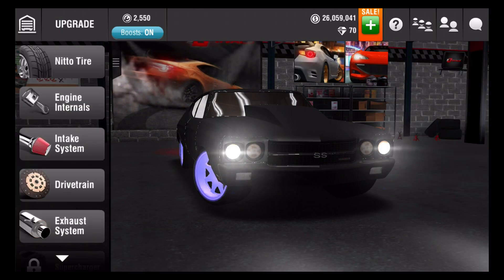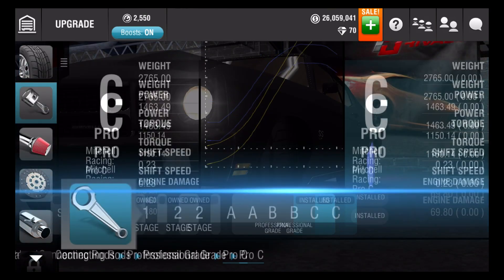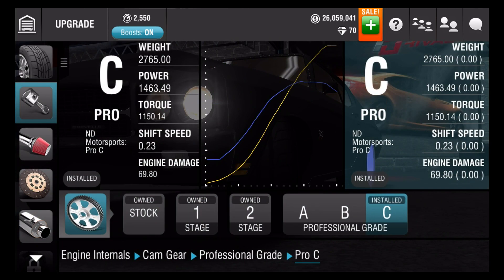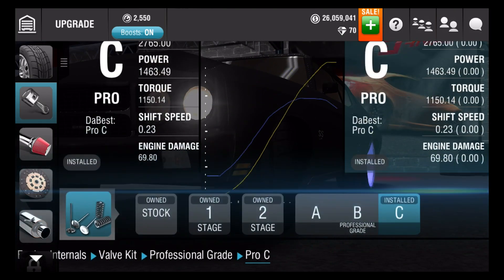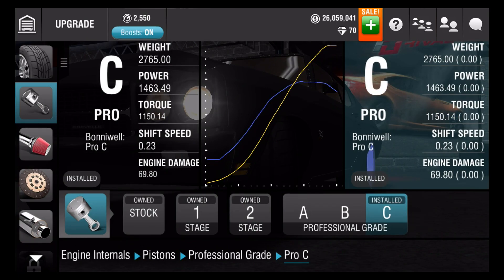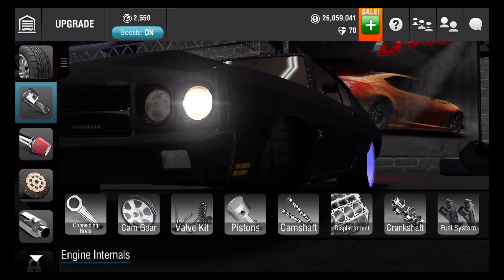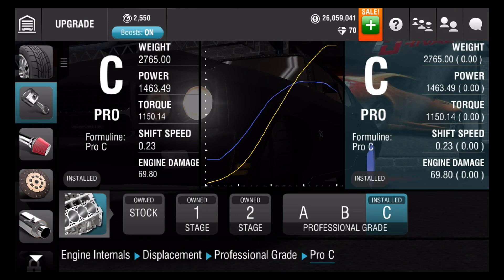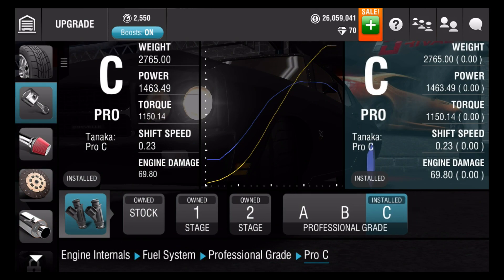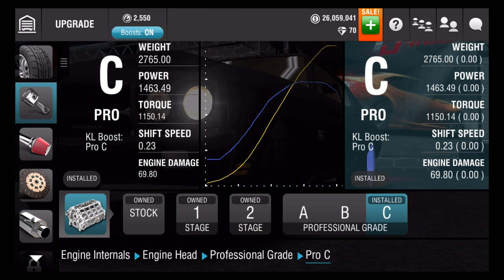Let's go to the upgrades. Like always, I have the best tires. Engine internals: connecting rods — C, cam gear — C, valve kit — C, pistons — C, camshaft — C, displacement — C, crankshaft — C, fuel system — C, and last but not least, the engine head — which is also C.